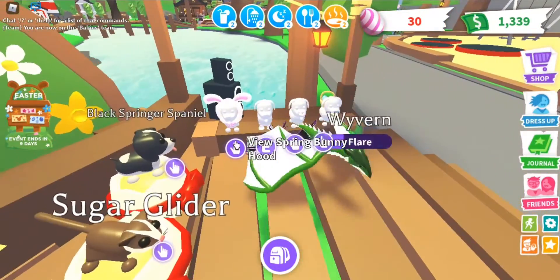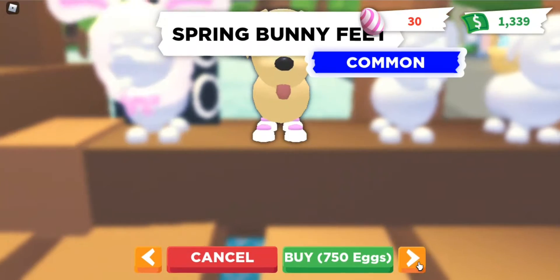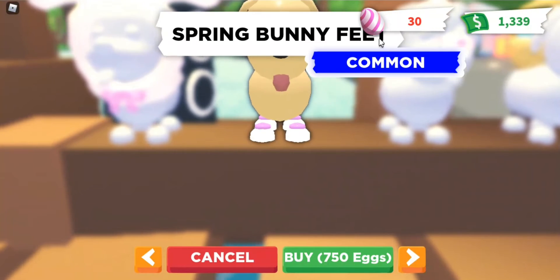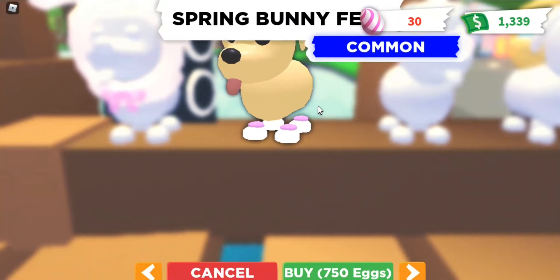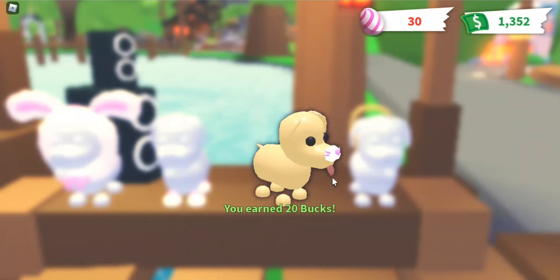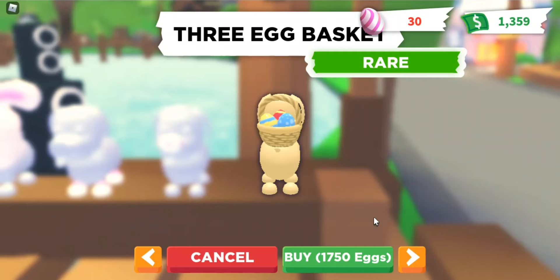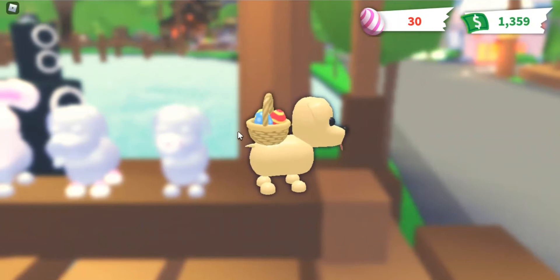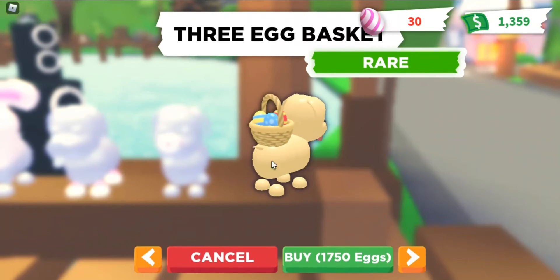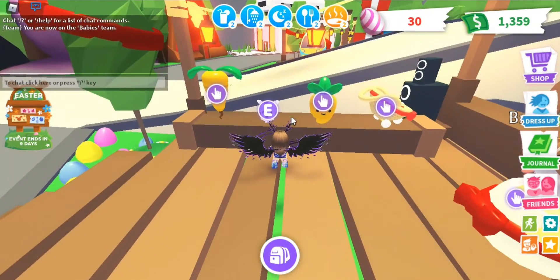And then there's a lot of clothing items. They have the spring bunny hood, which is rare, and then they have the spring bunny feet. This is basically a set and you can dress your animal up in all of them — that's cute, I like how it's pink. These all cost quite a lot of eggs, but it's nothing compared to the Christmas update. I like this one, I want to get it. All of them are rare.